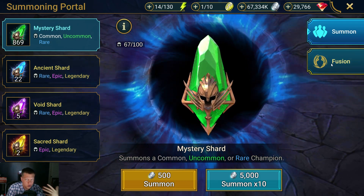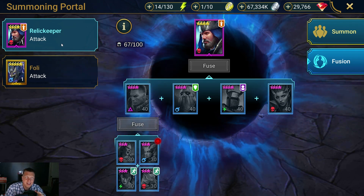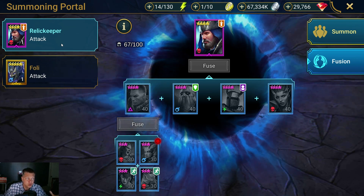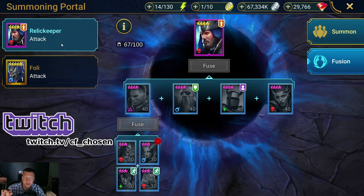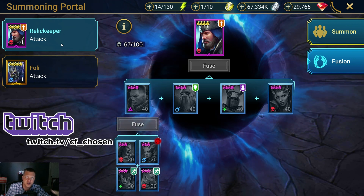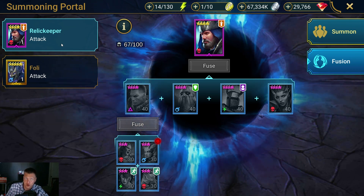If you're new and wondering how to access this, you just click the portal and over here on the right you click Fusion. Then you'll see Relic Keeper and Foley. A popular question I see come up is people asking, is Relic Keeper going to go away? Relic Keeper is a permanent fusion. If you're slowly progressing and working towards him, that's okay — you don't have to worry about him vanishing if a new fusion is introduced.